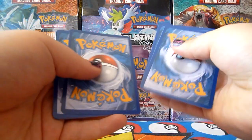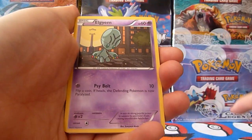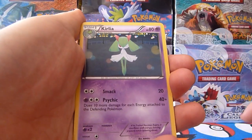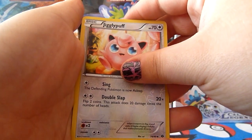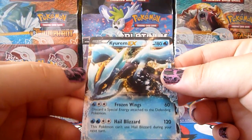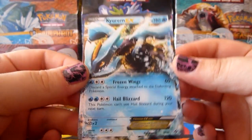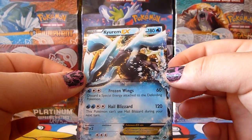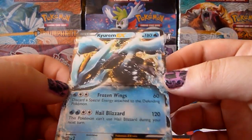Starting off, let's see what we have. We have a Kricketot, Pansear, Elgyem, Litwick, Darumaka, Prism Energy, Curlia, Level Ball, Jigglypuff — which is very cute — and the rare: whoa, Kyurem EX! Oh man, that's sick. I actually already have this, so this card will be up for trade. I prefer to swap it for an EX that I need, but yeah, that's still awesome.